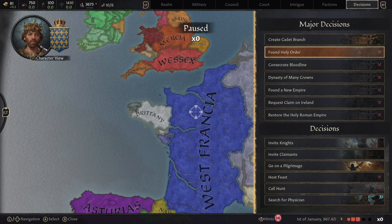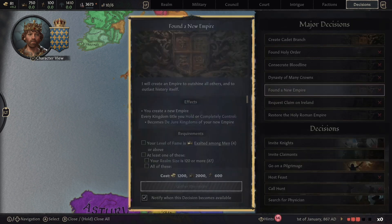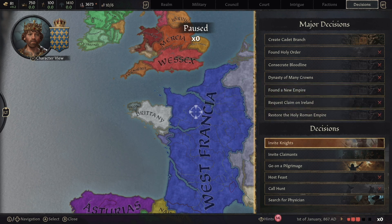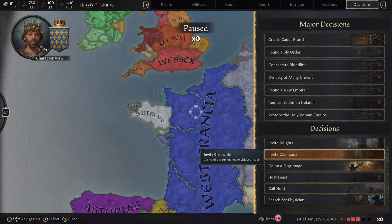The decisions menu is where you should be looking at the start of the game for long-term goals. Founding an empire gives you something to work toward — we're already a kingdom, so we're looking at founding an empire. It tells you the requirements: we need extra fame through conquering more countries and need to hold free kingdoms. For the smaller decisions, if you don't have maximum knights, calling claimants is a great idea — because without claimants you can't invade other countries and expand your kingdom.